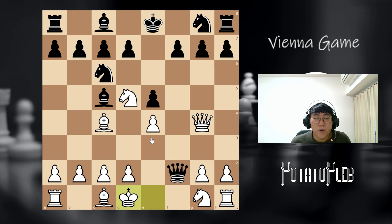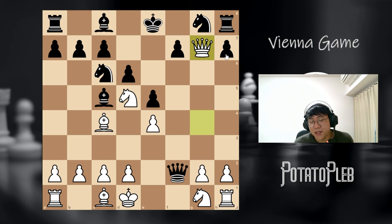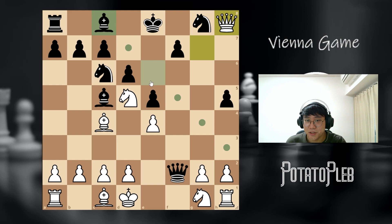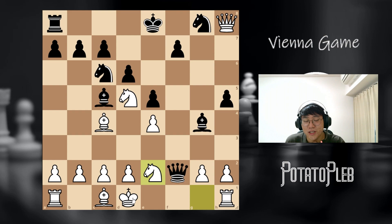Next, let's take a look at what will happen if black plays d6 in the Max Lange defense. In this situation, what we're going to do is just take on g7. We have to be careful of the move h5. Now if we take the rook on h8, we may run into some trouble — it's an inaccuracy because of the move bishop g4.